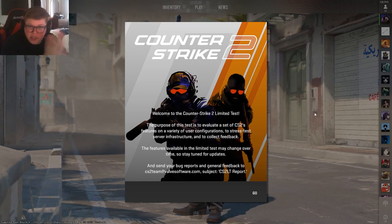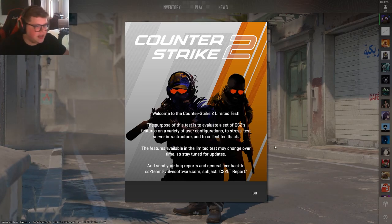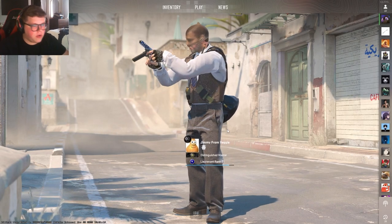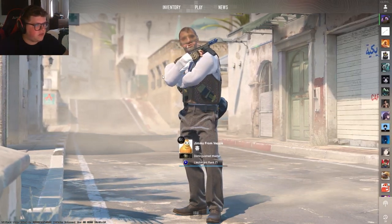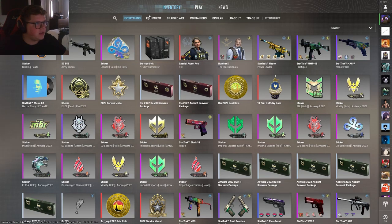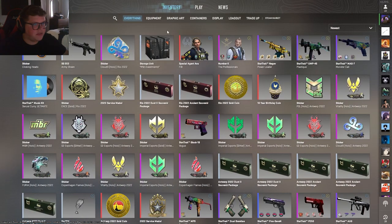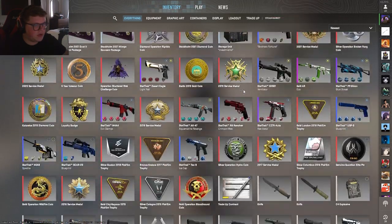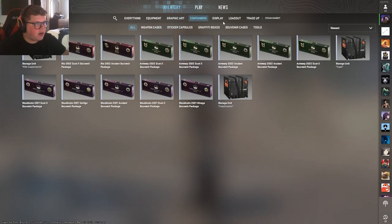Hey, what's up guys, we're playing Counter-Strike 2 for the first time. I just loaded it up - welcome to the Counter-Strike 2 limited test. A lot of it looks fairly similar: we got my rank, friends, news, inventory, settings. I'll have to play with the settings. I obviously just kind of got in here - interesting: equipment, graphic art, containers.